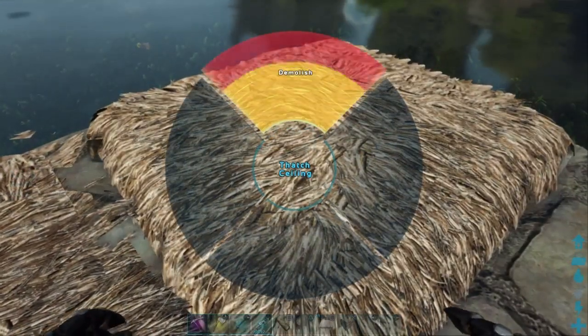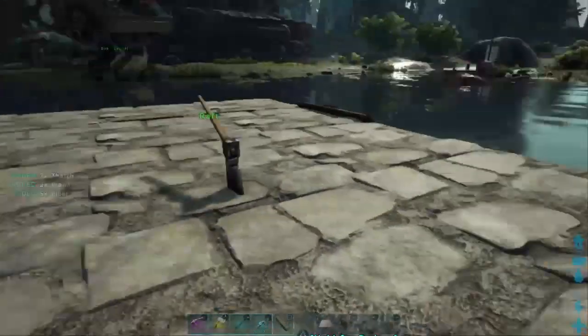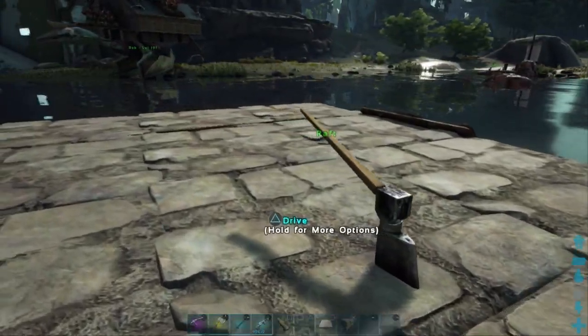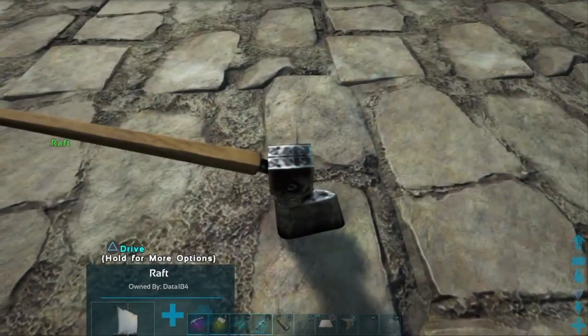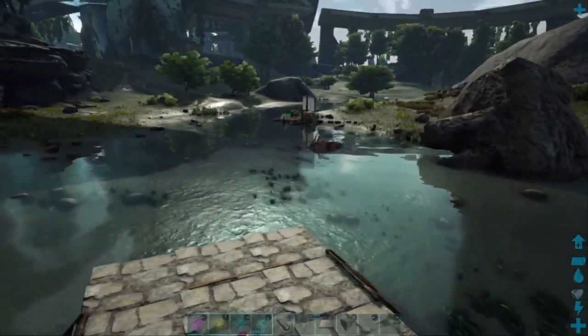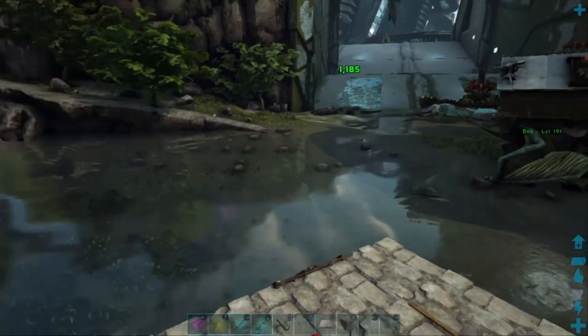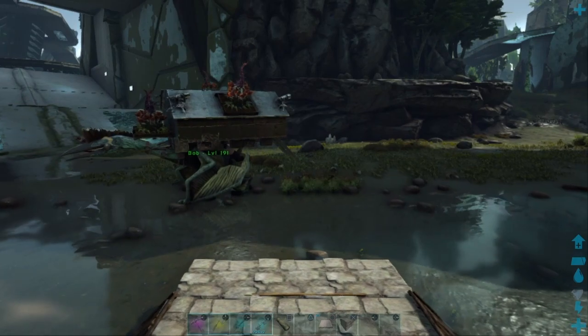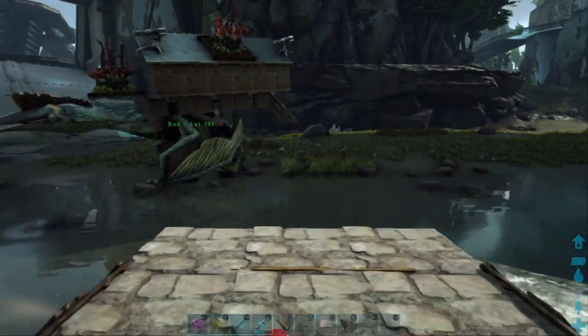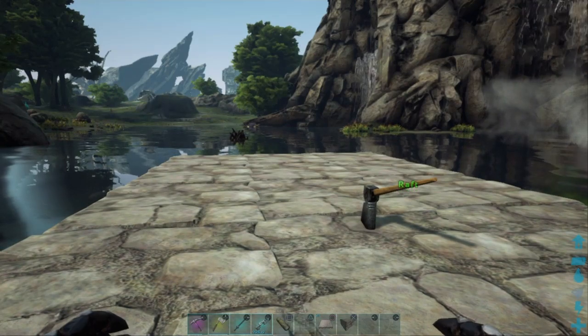And the final one. Those will disappear — the stone foundations will stay. You can still grab the rudder and drive this thing around. I'm going to pull a little closer to shore so I can work on it, and we will carry on with the build. There you go — all the thatched ceilings have disappeared.